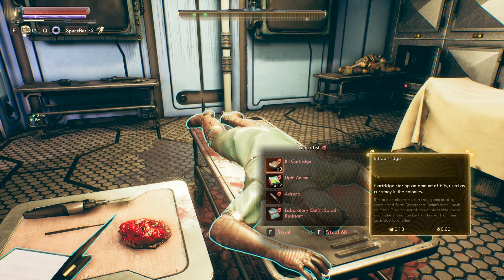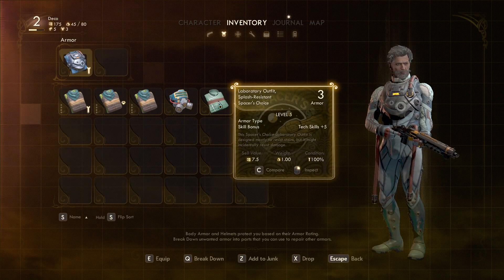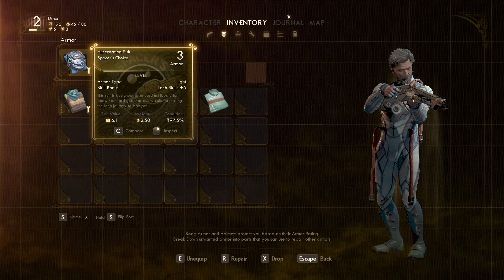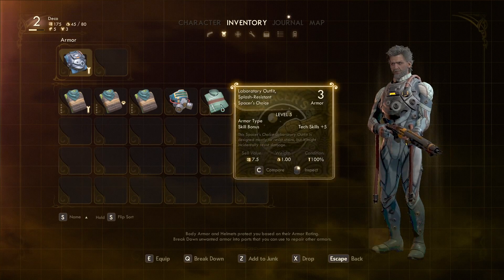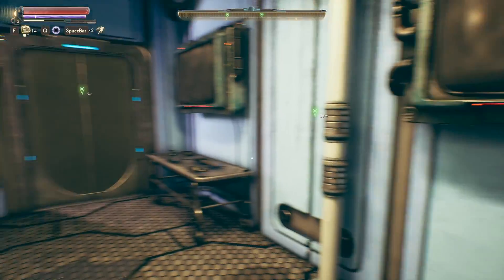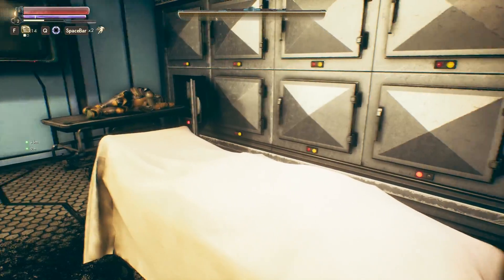You guys are dead. Bit cartridges, light ammo, adreno, and a laboratory outfit - tech skills plus five, armor three. Same as my other one - designed mostly to resist stains but might accidentally resist damage. Oh yeah, that's way better - we're gonna rock this. An assault rifle - really? Also, where's that guy's gold teeth? I could just dig those teeth out. An assault rifle - the ultimate spray and pray weapon. This uses heavy ammo, does a staggering effect, ten shots per second, twenty percent crit. Effective between zero and fifty range and up to two hundred, whereas the shotgun has a much shorter range and the pistol is a medium ground.